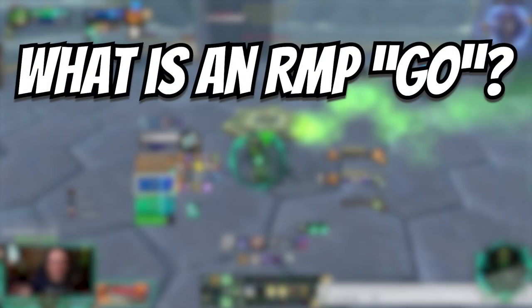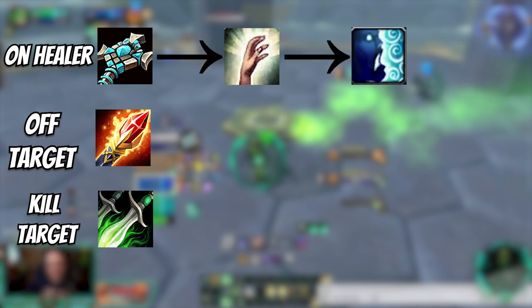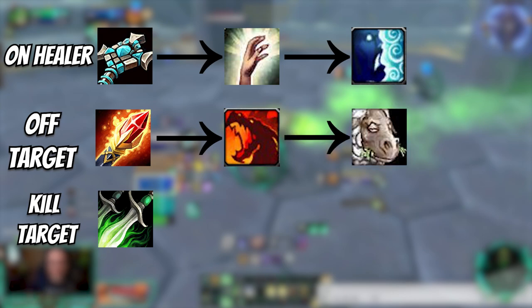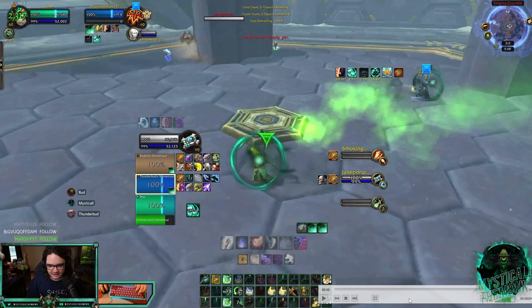Before we get into the video, I want to quickly talk about what a Rogue Mage Priest go looks like. Pretty much what it is, is they're going to try to get triple crowd control on a team. The priest is going to chastise the healer, or if not, the mage will Dragon's Breath into a polymorph on me. The mage is going to Dragon's Breath and poly the off-target, and then the rogue is going to Kidney Shot or Cheap Shot spam the kill target.